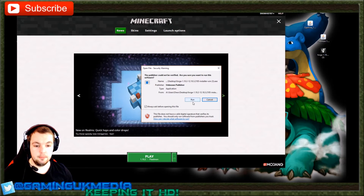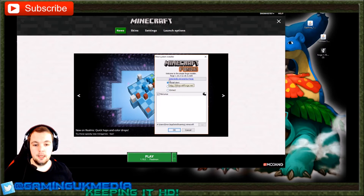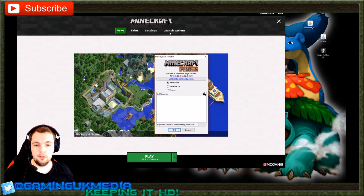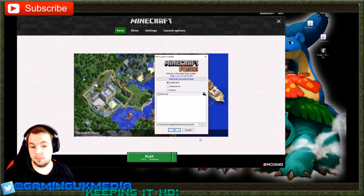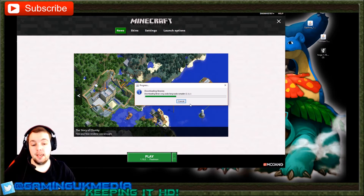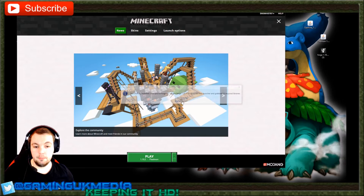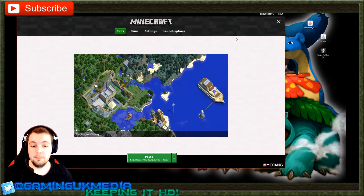To install Forge, double-click the Windows installer, run it, and a dialog box will appear. You want to install client, and make sure it's pointed to the same directory where you created your Minecraft profile. If you changed the directory in launch options, change this to match — otherwise the default directory is fine. Click OK, wait for it to unpack — it's very quick — and at the end it should tell you all libraries were successfully downloaded and installed. Here we go: successfully installed Forge into the launcher and grabbed 14 required libraries.